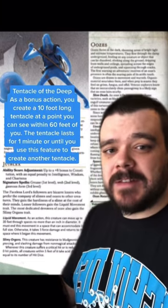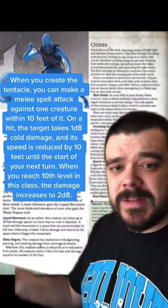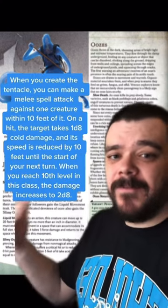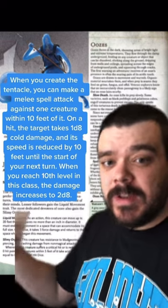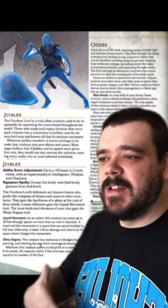The Fathomless Warlock can summon a Tentacle that can attack for it, doing a D8 of Cold Damage and also reduces the speed of the creature it hits by 10 feet. At level 10 it does 2D8 of Cold Damage. So you can be a blob that hits things with the Tentacle and still has good AC.